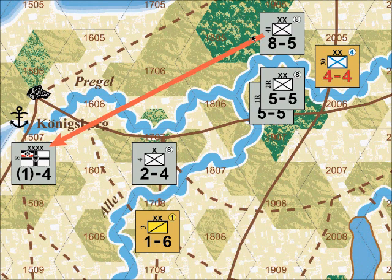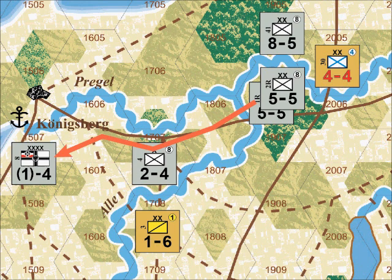The supply line for the 41st Division counts 2, 3, 4, 5, and 6 movement points. And this is the supply line for the units in hex 1906. Tracing from the unit to the headquarters, it's 5 movement points long: 1, 2, 3, 4, 5.